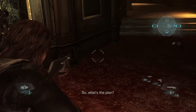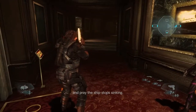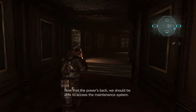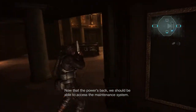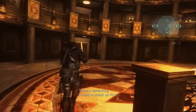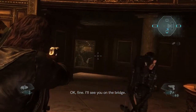So, what's the plan? Get to the bridge, activate the bulwarks, and pray the ship stops sinking. Now that the power's back, we should be able to access the maintenance system. Okay. We should split up then. There's something I need to check on first. Okay, fine. I'll see you on the bridge.